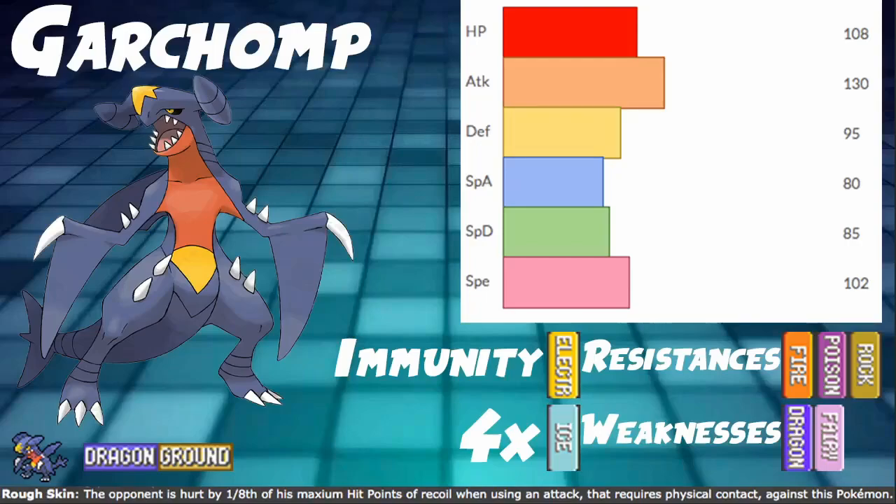Welcome back to the 9th gym program. Today we are continuing the Crown Tundra DLC 2 guides with Garchomp. So Garchomp is a long-awaited one — it's a pretty fan-favorite Pokemon.